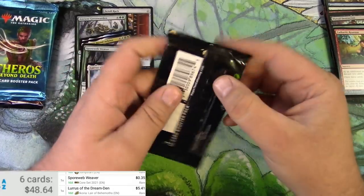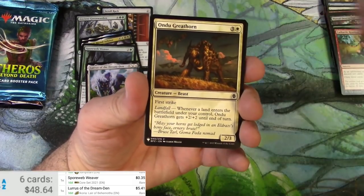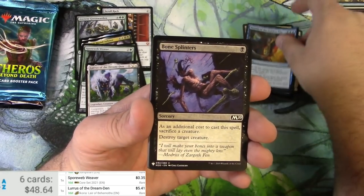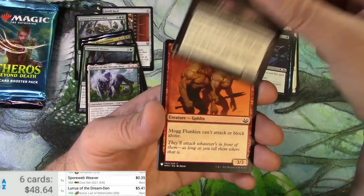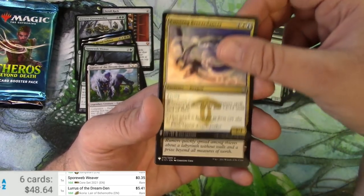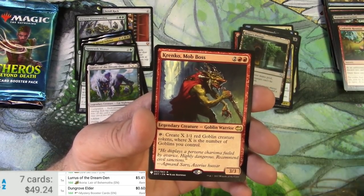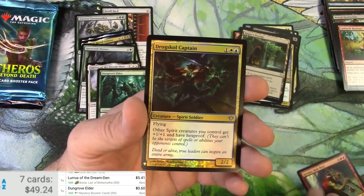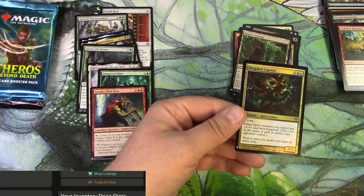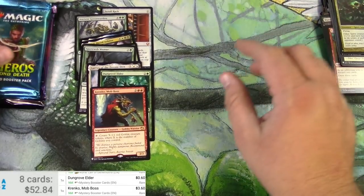Mystery Booster is next — just the regular edition, not the convention version. No Demonic Tutor unfortunately. Cards include Dun Grove Elder and a Krenko, and the Drug School Captain. On to Theros Beyond Death.